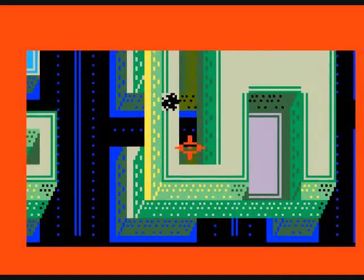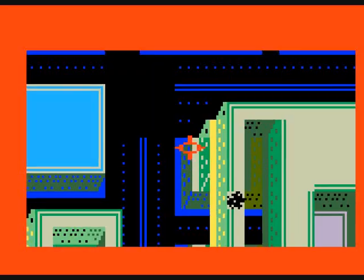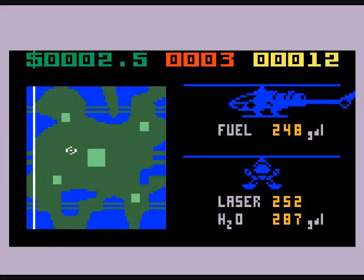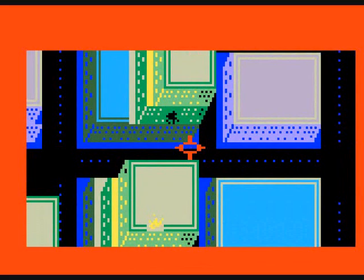Look for those red spots on the radar — those are fires. Go and fire your water cannons on them. The yellow squares are the enemy choppers. If you have enough fuel, take out all the enemy choppers you can first before fixing the fires.